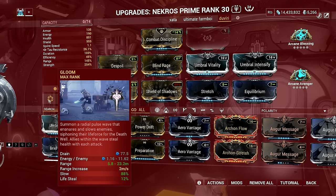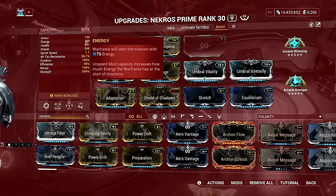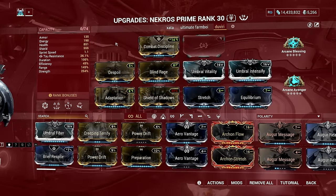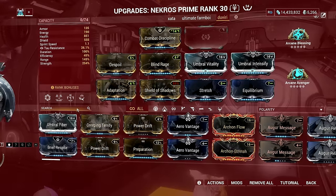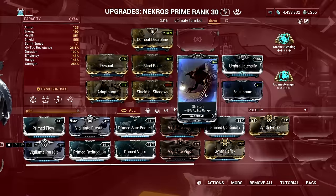The only downside is you need to invest in blue Archon Shards to give your build a decent amount of energy so you can fit all the necessary mods in your Necros build. But in the end, Necros is still very limited as you can't put all the mods needed to make Shield of Shadows achieve its peak performance.